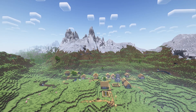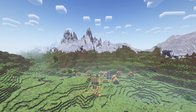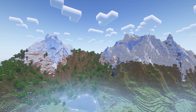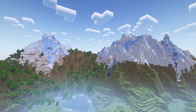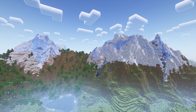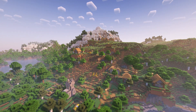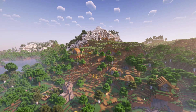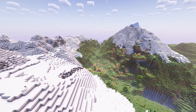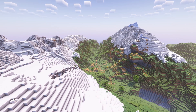Welcome back to another episode of the Top Five Seed Series. Today I've got five epic mountain village hybrid seeds. If you're new to the channel, Chunkbase links are in the description. Coordinates will be on your screen when important. We're in version 1.19 and this works in Java Edition. Structures will differ in Bedrock but world generation is the same, so these are both Bedrock and Java seeds.